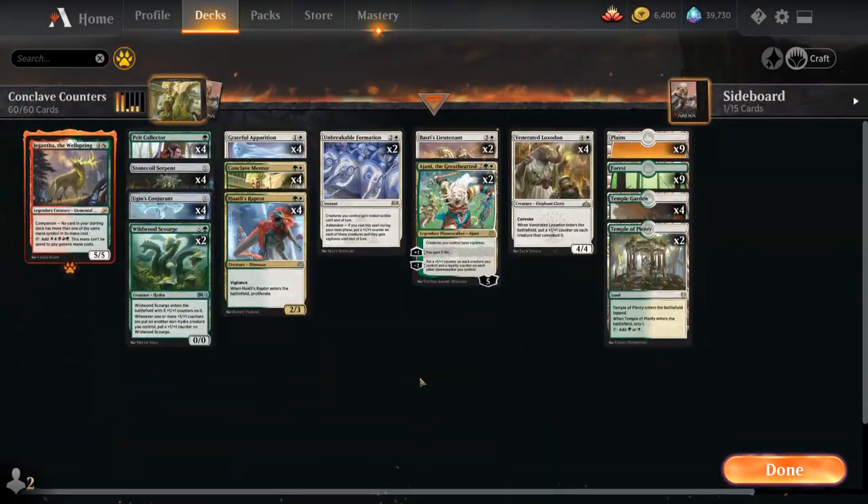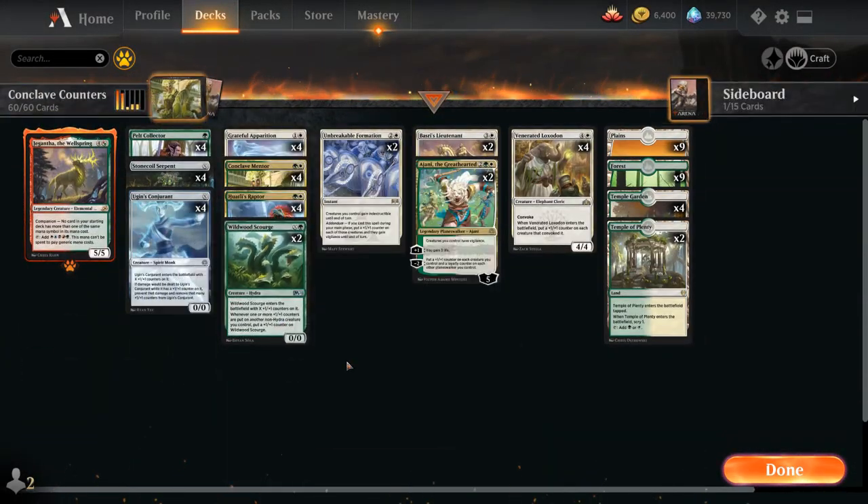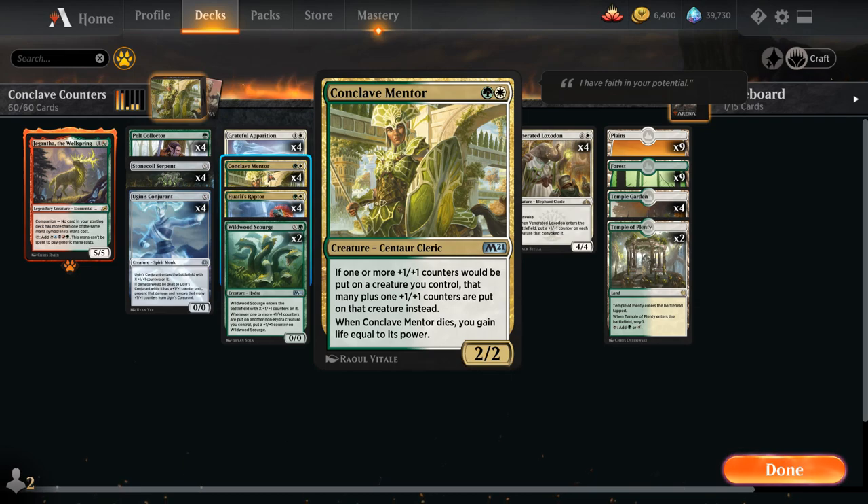It's a green-white plus-one-plus-one counter synergy deck with Conclave Mentor as one of the centerpieces — a new addition from M21, a 2-mana 2/2 Centaur Cleric. It says if one or more +1/+1 counters would be placed on a creature we control, we put an additional +1/+1 counter on that creature instead. It doesn't take long for Conclave Mentor to completely take over the game if it goes unanswered. When the Conclave Mentor dies, we also gain life equal to its power.